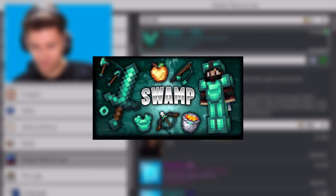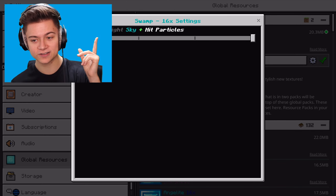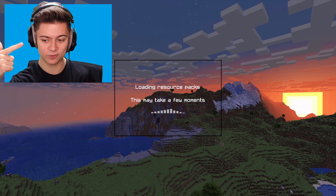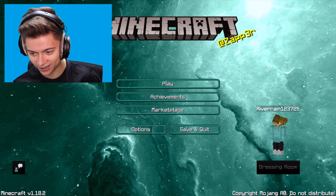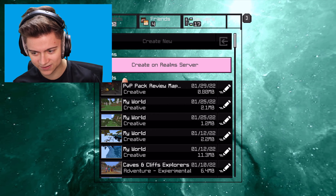We're gonna start off with the number five spot: the Swamp 16x. There's actually your icon if you guys want to switch the sky or particles. It's available in a Java UI and a Bedrock UI - I picked Java and this is what it looks like. The Java UI always looks better in my opinion. Just look at these buttons - they are so fire.